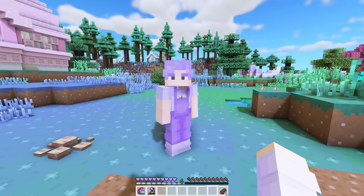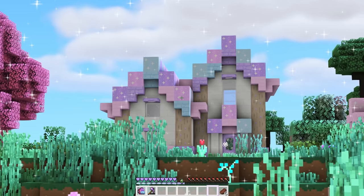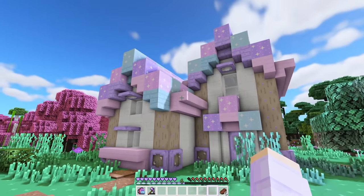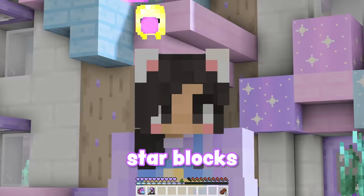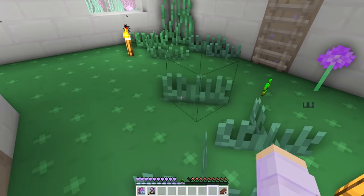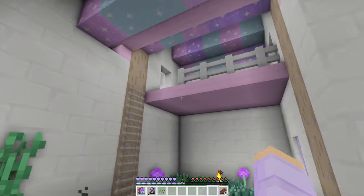Oh hey, is it finished? Please be cute, please be cute, please be cute. That's the cutest house I've ever seen — wait, is this really mine? Look at how pretty this is! Look at the roof — it's a mixture of magenta, purple, and blue sparkly star blocks. I love it so much. What does the inside look like? Whoa, they didn't put a floor in here, but that's okay — we can do the floor ourselves. The ceiling is so pretty and there's a lofted space!